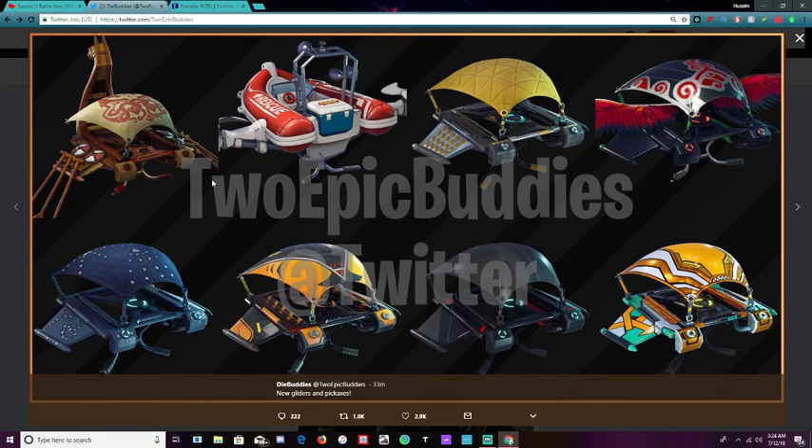If you go up, these are the gliders. We have like the llama-looking one. We have a boat. Not sure what this is — looks like a grater. We got a bird one. I'm not too sure what these ones are, but this one right here looks pretty sick.